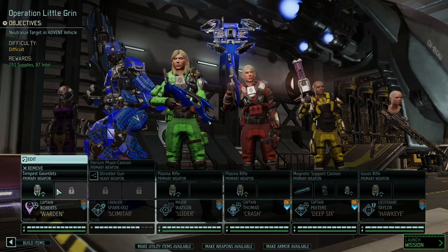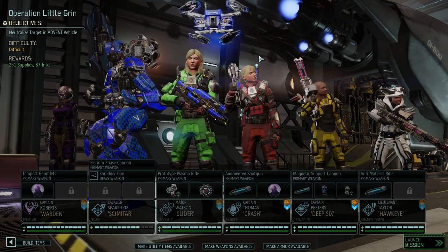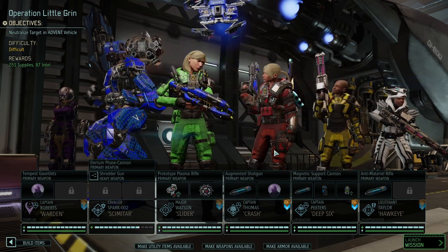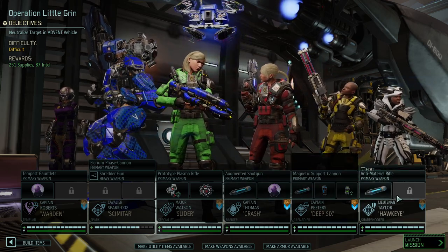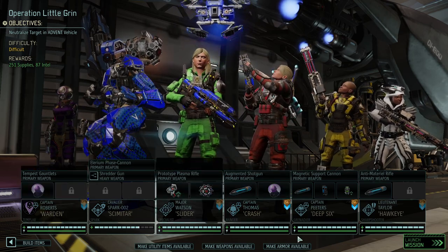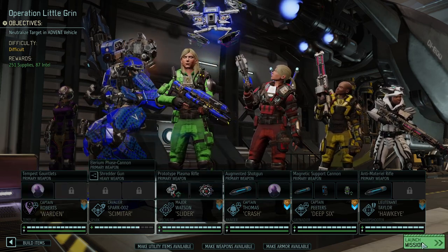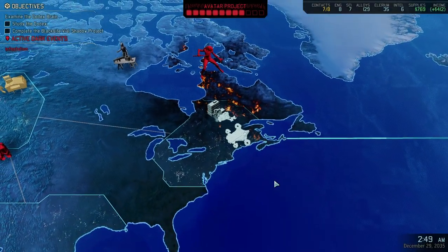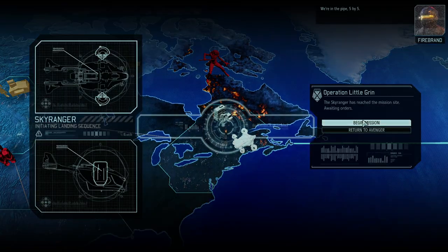Let me equip everybody real quick. Alright, that looks more like it. We got the DLC weapons — everybody is flexing their DLC weapon. Got the nice little axes, a lot of blue screen rounds, Mimic Beacons, some healing, and of course the good old Mind Shields. What you'd expect from a near perfectly equipped team before the Chosen weapons come in.